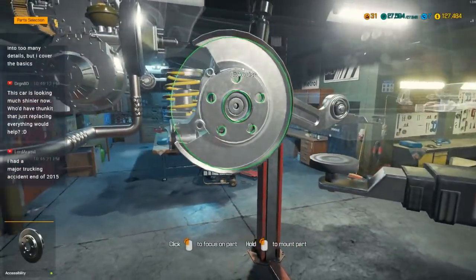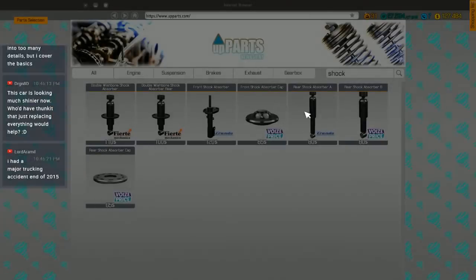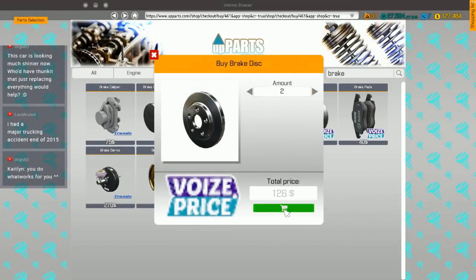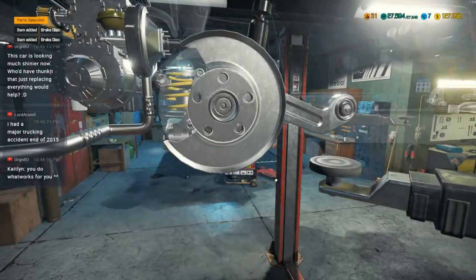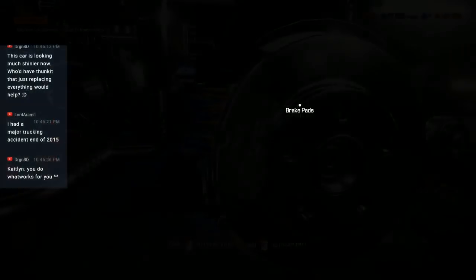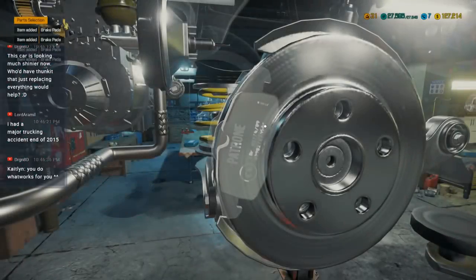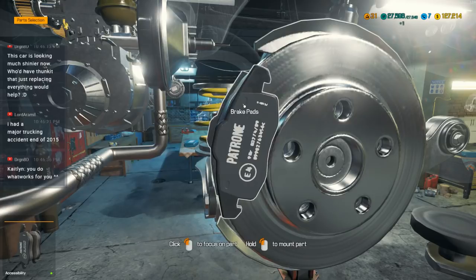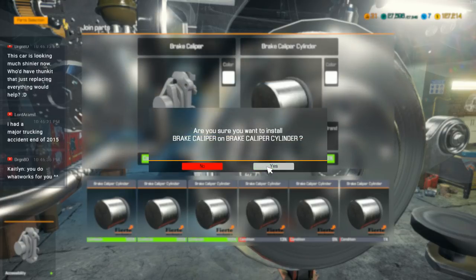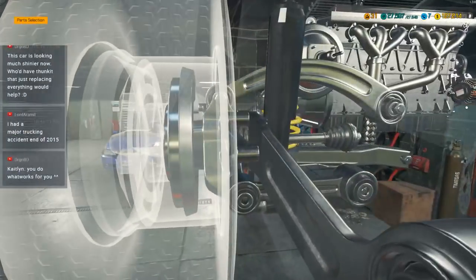This side looks like it's finished for the brakes. Plain old brake discs — I'm surprised they're not ventilated. The car's looking much shinier now — it does tend to do that when you put new parts on it. Brake pads I forgot to do — let's grab brake pads, I need four of those. Big caliper — I got three of the little cylinders fixed, but the last one we're going to have to buy. Not a big deal — super cheap. I'm not going to deal with the wheels just yet.